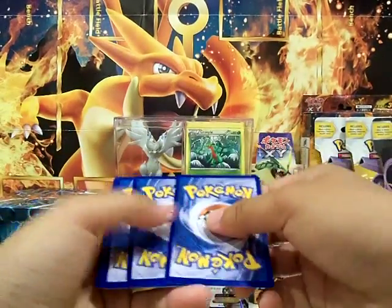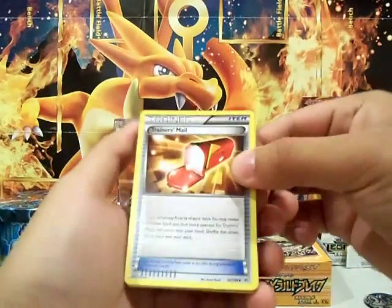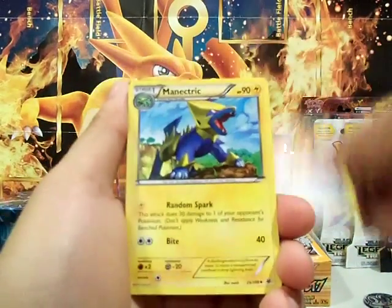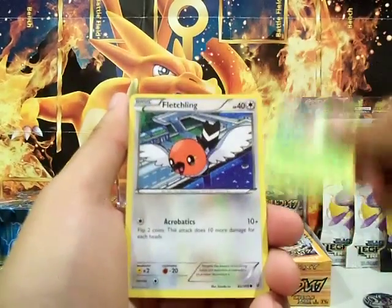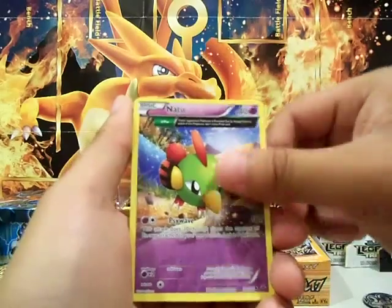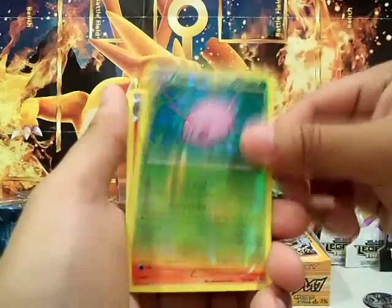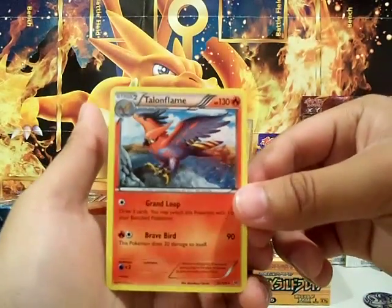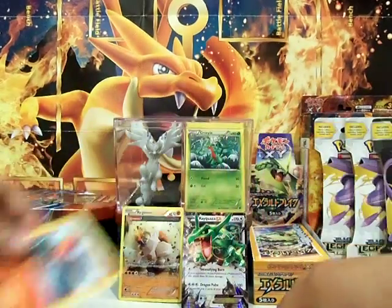Let's see what we can get from this last pack. I like that Rayquaza artwork. So we got a Trainer's Mail. Let's see here — Metapod, an Unfezant, Wurmple, Fletchling, Natu, Exeggutor, Togepi, a Cascoon, and a Talonflame regular rare. I think I have a reverse rare of this, but yeah, looks pretty cool. I like the artwork.